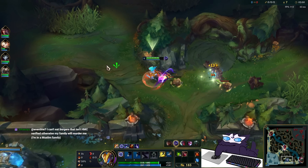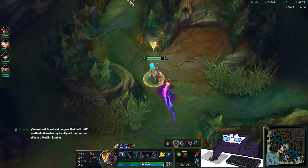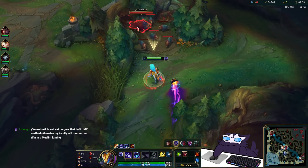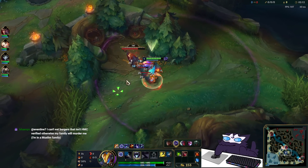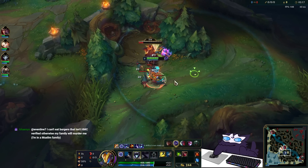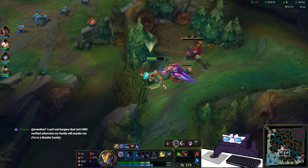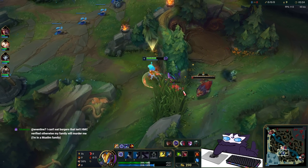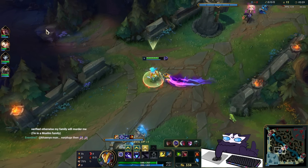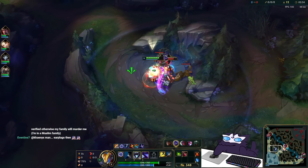For clearing, I normally smite the Krugs because they take forever due to the split animation — the faster you get them to split the better. Then go to chickens, get the big chicken down to around 300-250 HP. Once it's that low, focus the little chickens with your last Q resets, and while you're focusing the little chickens your jungle pet pretty much kills the big chicken so you can just clear it away and save time.